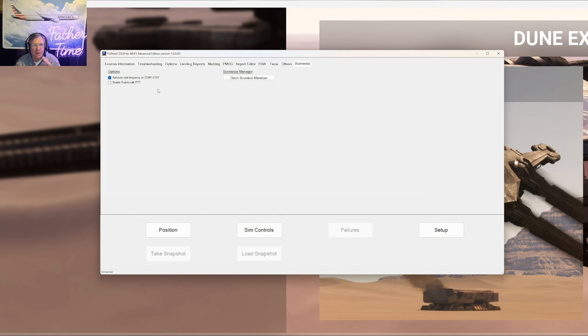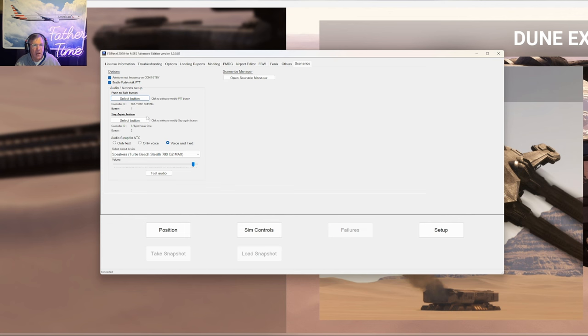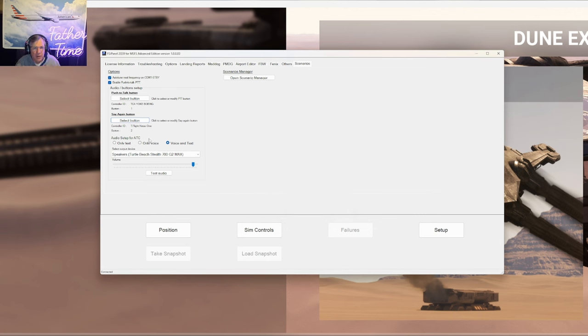I'll use my Boeing yoke for push-to-talk and my sidestick for say-again using the F2 key. Most realistic would be the say-again button, which we would have in voice mode. We're going to use voice and text today so you'll see the transmissions in English text as well. So what do we have now for co-pilot: voice and text, frequency copying, frequency change capability, push-to-talk, say-again, cockpit flows, after-landing check with speed brake. Who's better than us? We've downloaded our scenery, done our SimBrief flight plan, synced it up, and set up all our controls. We're good to go.